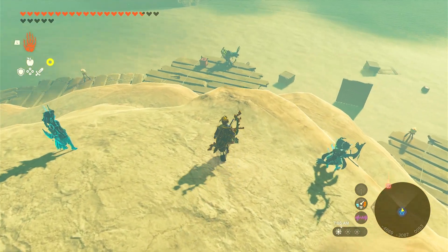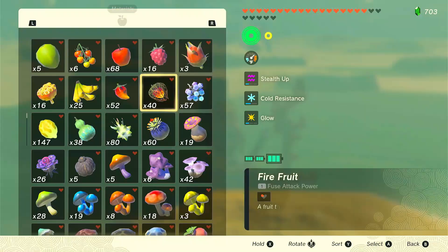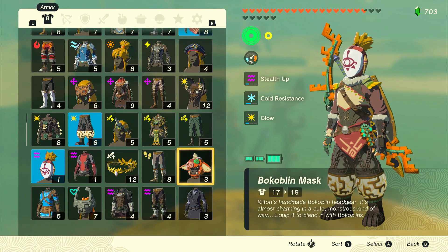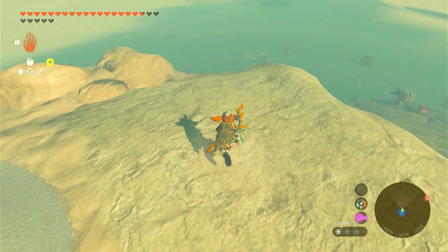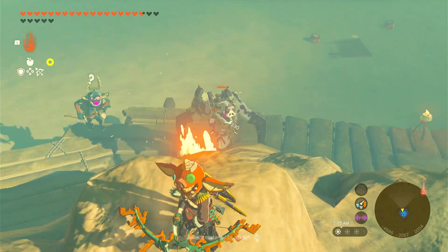So here we have these enemies with backpacks. We want to keep these guys from dying. I'm going to put on my bokoblin mask — you get it from Kilton — it only costs one bulbo gem, so I recommend getting that one. Then I want to kill the current non-backpack monsters here.